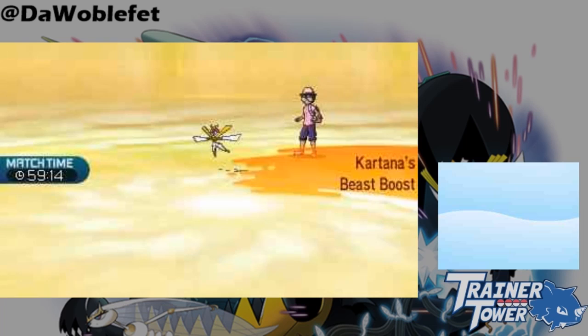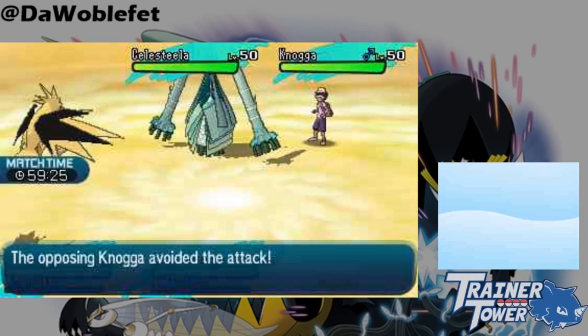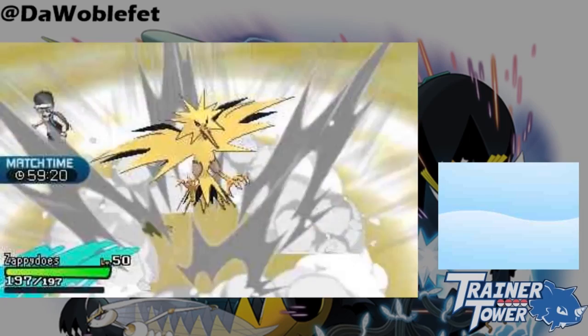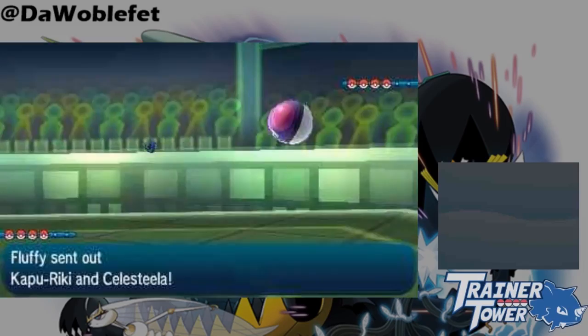This is an enormously useful tool to break apart dedicated setup teams that rely on redirection to buy their partners the turns they need to get going. However, it is important to note that abilities like Friend Guard, Unnerve, Lightning Rod, and Storm Drain still work in the air. Skydropping the opponent's Marowak does not stop Thunderbolt from being redirected by Lightning Rod. Notably, because Marowak is in the semi-invulnerable state, it does not get the special attack boost, because Thunderbolt missed.